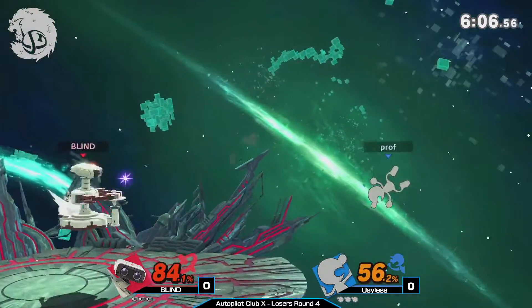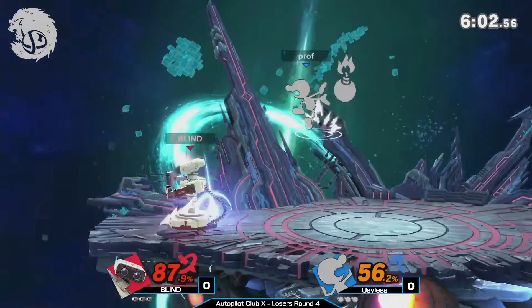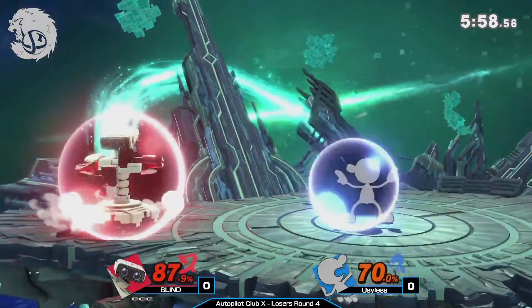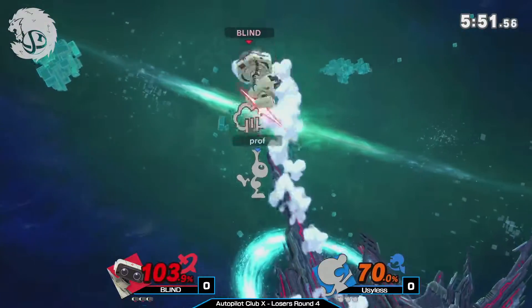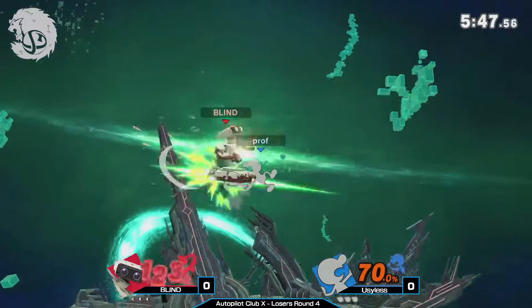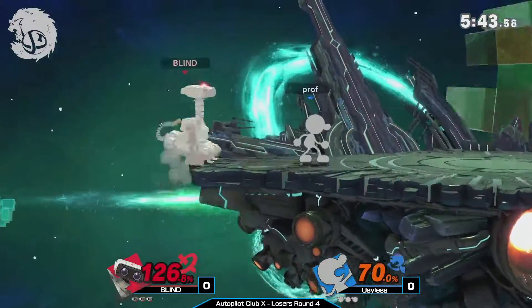You can see that up air just really trying to land, and I really like the use of that Nair-fair. Prof is trying to gain space by dropping those birds, and Blind is aware — he's shielding through that inflection. But these up airs — very nice parry from Prof — and the up airs into the up air, that's good damage. It sets ROB into a juggle situation, which is very nice for Prof.